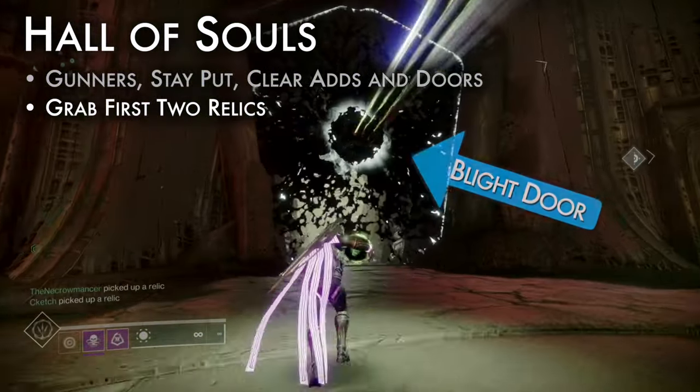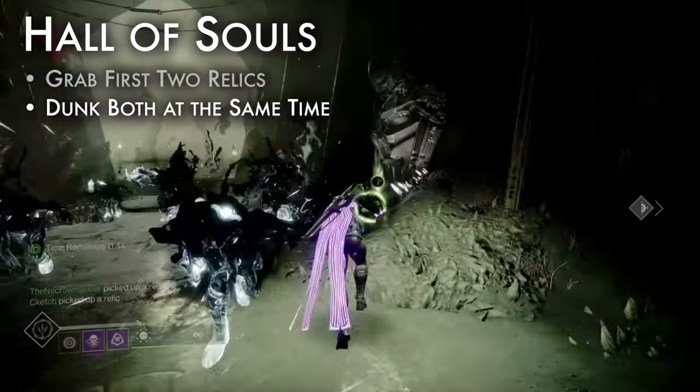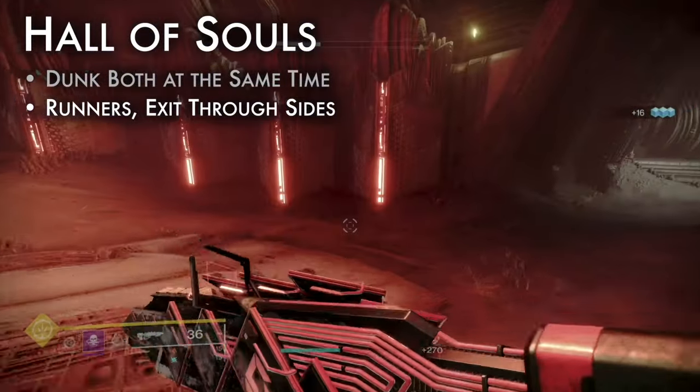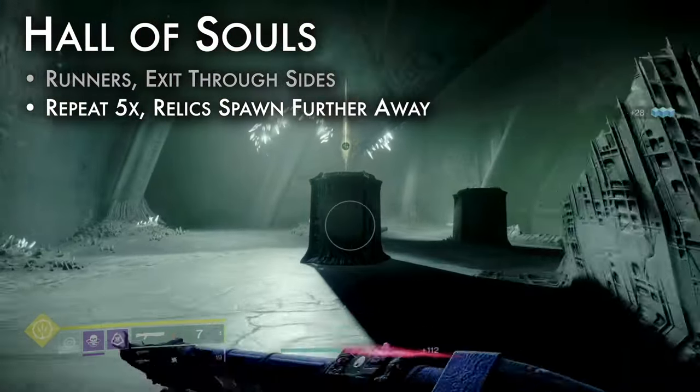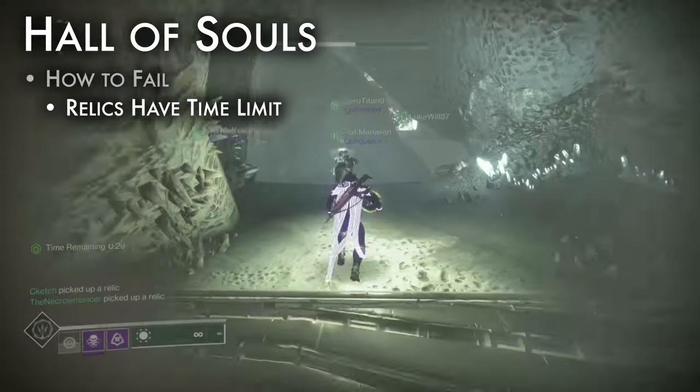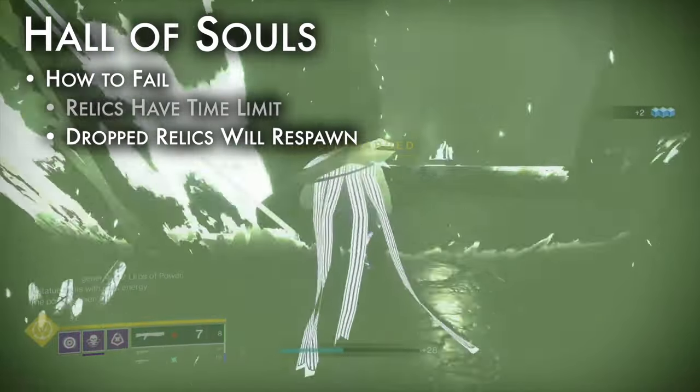Grab two hive relics and open the blight door to reveal an active statue. Dunk both relics within five seconds of each other. Runners, exit through your side halls to continue. Repeat this five times, with each relic set spawning further away. How to fail: relics have a countdown timer when grabbed — at zero, they respawn. Dropping a relic also causes it to respawn.